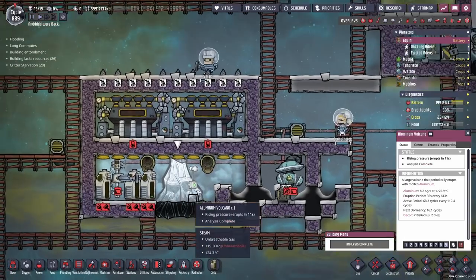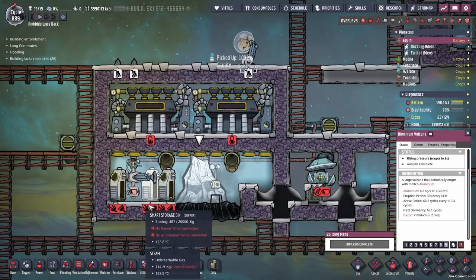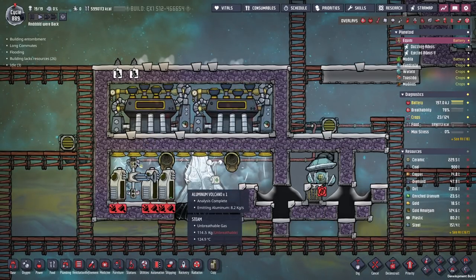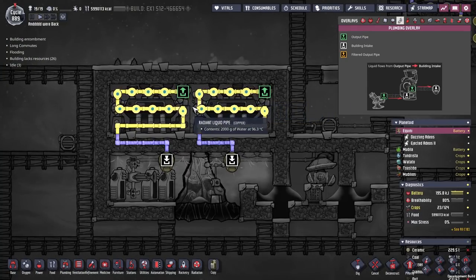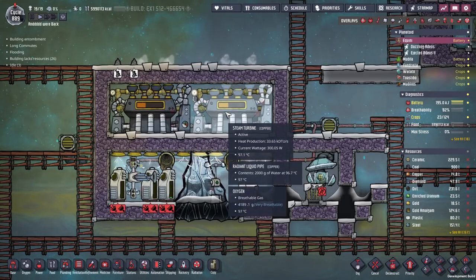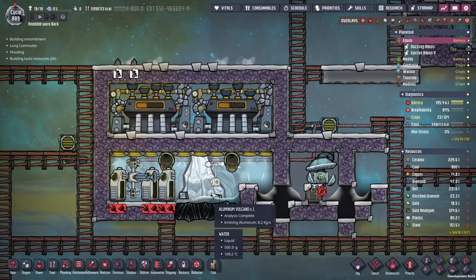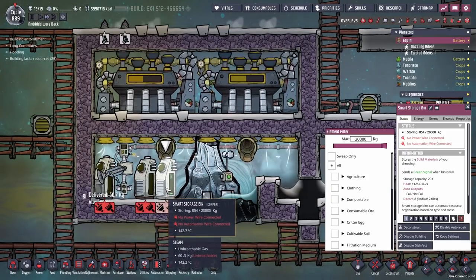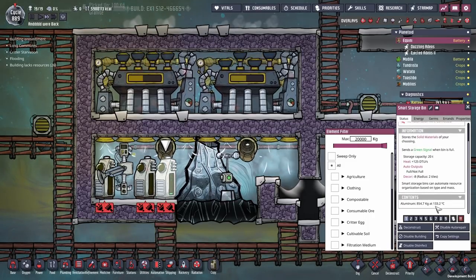When this volcano erupts, it's going to generate heat, which will cause these turbines to activate. These turbines will generate power. That power will get sent to the autosweeper, and the autosweeper is going to pick up the metals that form here and put them into these smart storage bins, which are very low priority. The steam gets hot enough to activate the steam turbines. The steam turbine starts spitting out hot water at 95°C. The moment it goes out, it starts exchanging heat with the steam turbines — so they're operating at about 97°C, probably capping out around 99. The actual output water has been used to cool it. The autosweeper is only active when power is being generated, and it puts metals into these smart storage bins made of copper for high thermal conductivity. That means the metal inside exchanges its heat rather rapidly and goes down to about 130°C — nice and cool by ONI standards.